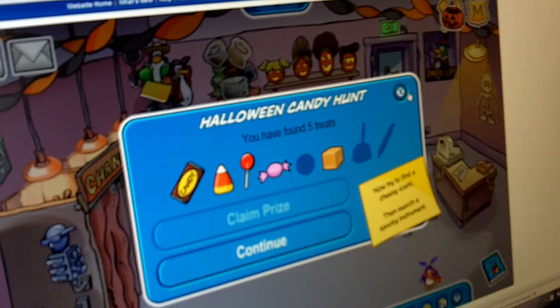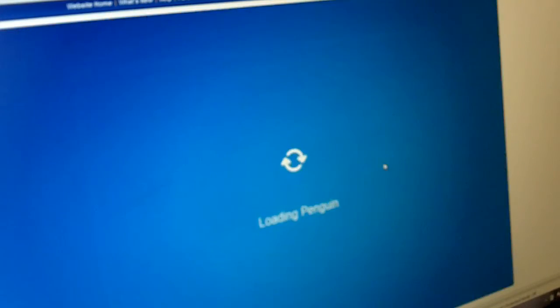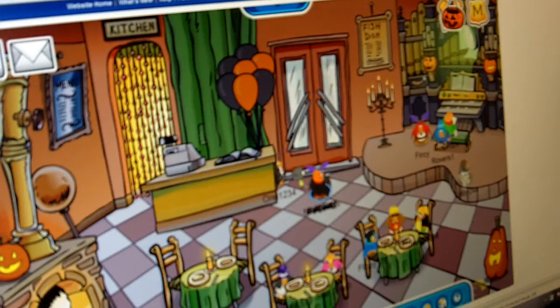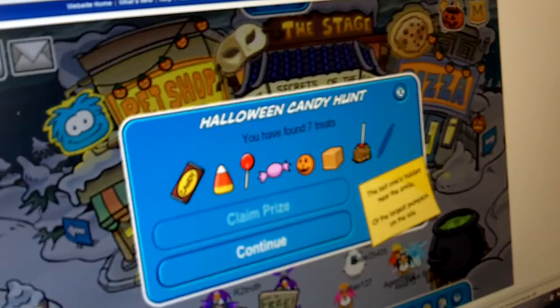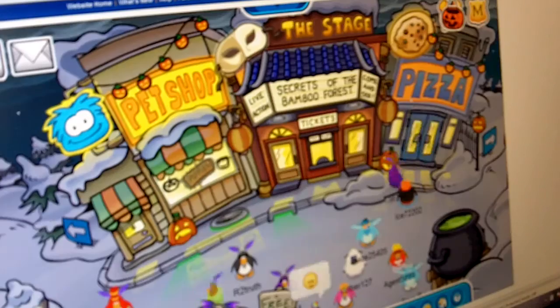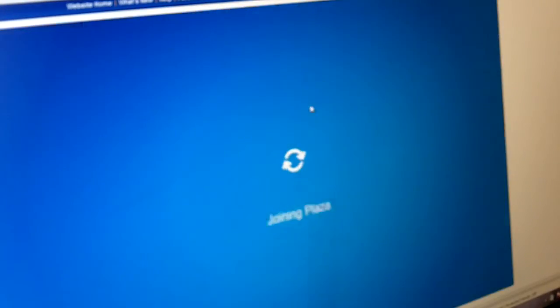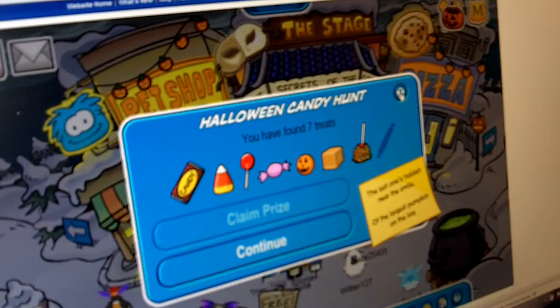Now try to find a cheesy scent, then search a spooky spot. This is easy. I'm going to get this first because it's more important. The next one is near the smile of the largest pumpkin on the island — that was right here. And it turns into a pumpkin again. That was right here.